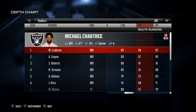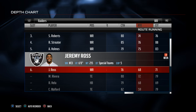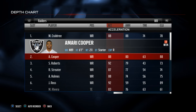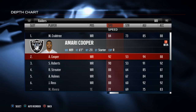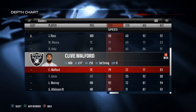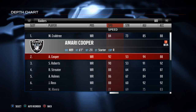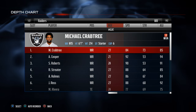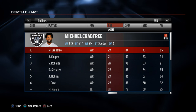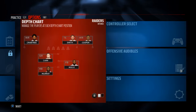Here we have Michael Crabtree and Amari Cooper who have decent route running. The rest of the Raiders actually don't have very effective route running, so they're not going to be a great team to beat man-to-man coverage. One other key component that I think is overlooked is your speed and acceleration. If you have fast receivers, they're going to be able to do a good job at getting open. Unfortunately, the Raiders don't really have fast receivers either, so that enters the question: how do you beat man coverage if you don't have superior receivers? You do it by implementing the next two strategies.